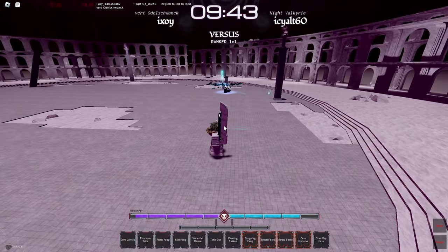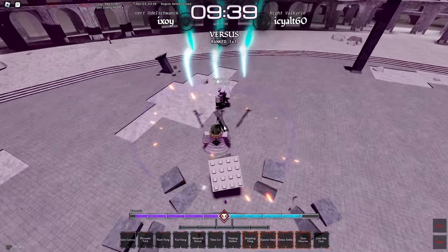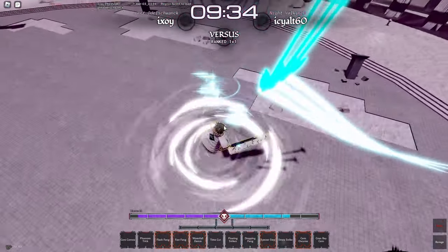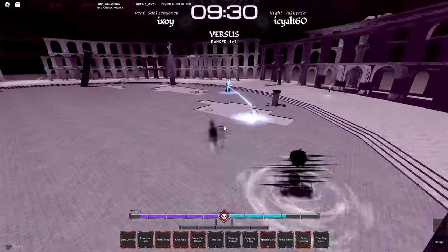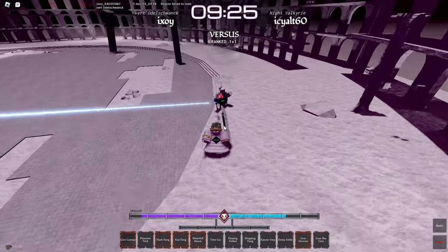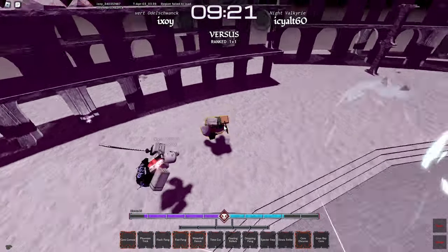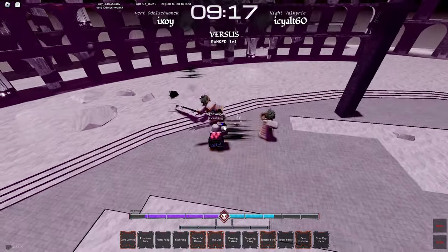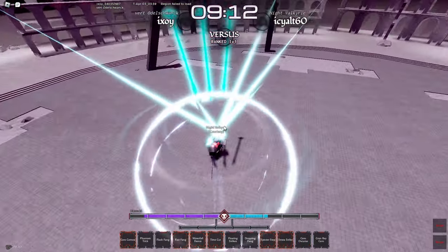I missed the Bayako by accident, so I'm going to Sera Oscars him — got my dodge back, which is nice. Crit, Flash Fang, Fast Fang — okay he dodged that. I'm going to use Waterfall Dance. I missed the Sera Cornea but you get the point — it literally comes out instantly. The good thing about this weapon is that the M1s have a lot of range and do a lot of damage. I'm going to use Time Cut — one of the most broken moves in the entire game. Feint the M1 into the crit, then land another Straight Strike — nothing he can do about it.